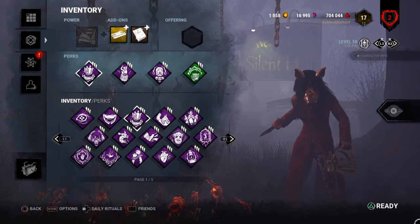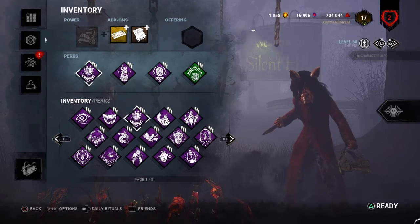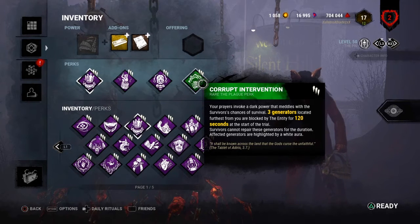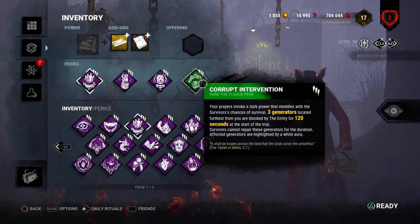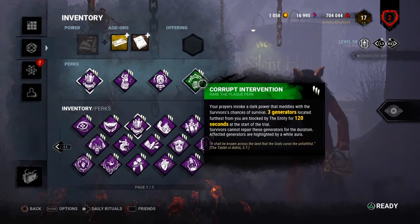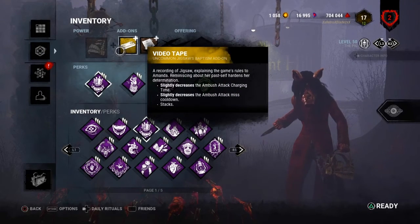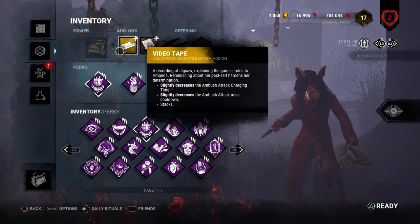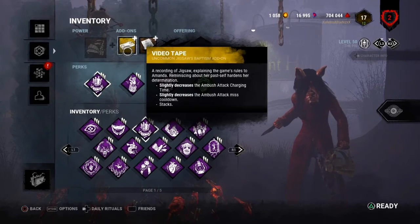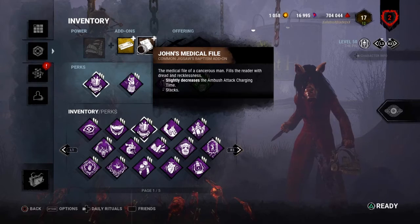To improve the build, I swapped out Whispers for Corrupt Intervention and added two add-ons — one uncommon and one common. Corrupt Intervention: the three generators farthest from you are blocked by the Entity for 80 seconds at level one, 100 seconds at level two, and two minutes at level three. The uncommon add-on, Videotape, slightly increases ambush attack charging time and slightly decreases the ambush attack missed cooldown. The common add-on also slightly decreases the ambush attack charging time, so they both stack together.